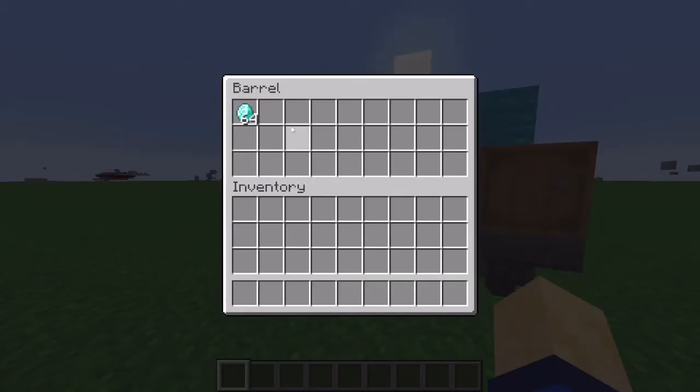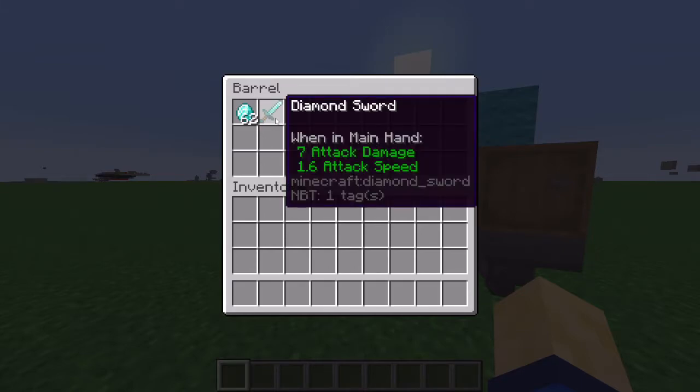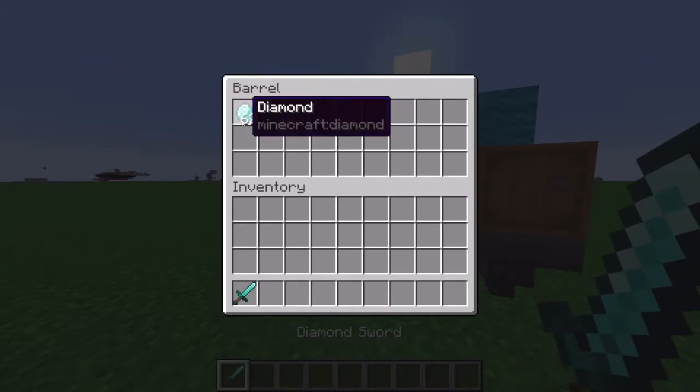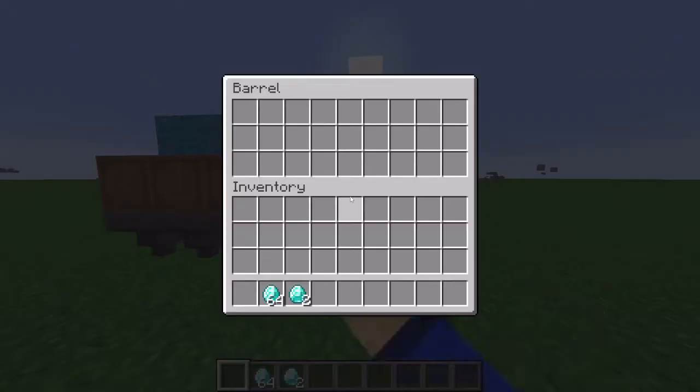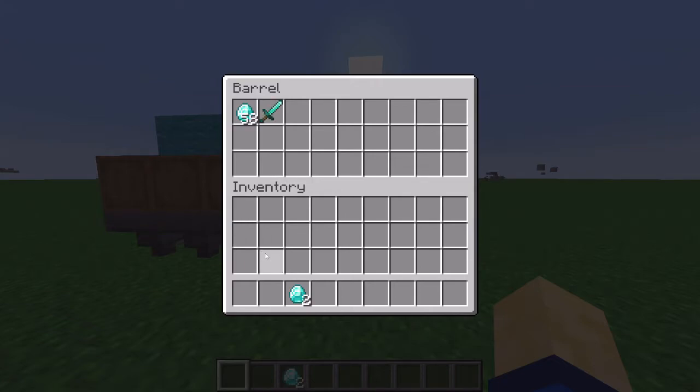So if I were to put in some diamonds here, then it'll take two diamonds and then give me a stone, then give me a diamond sword, and then it won't take any more. Then this one, if I put in six diamonds, then it will give me three diamond swords. Just like that.